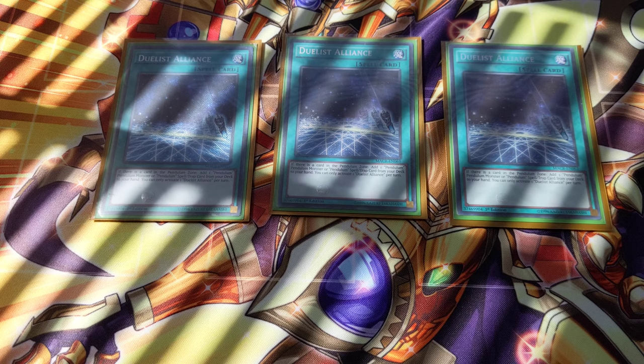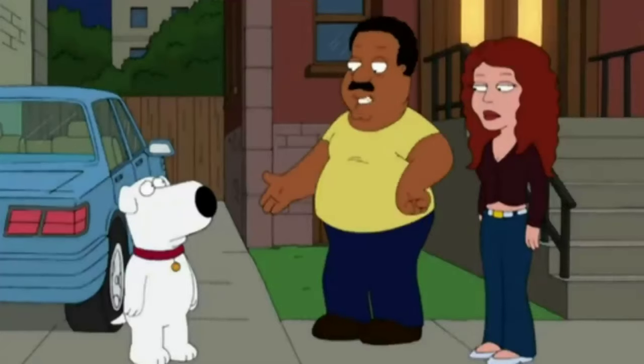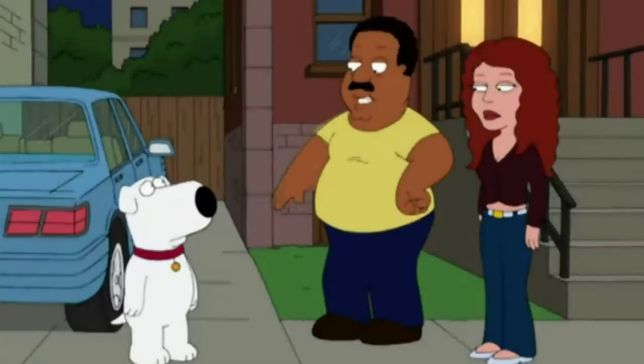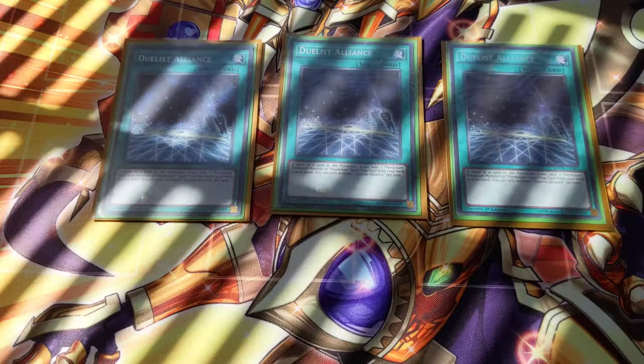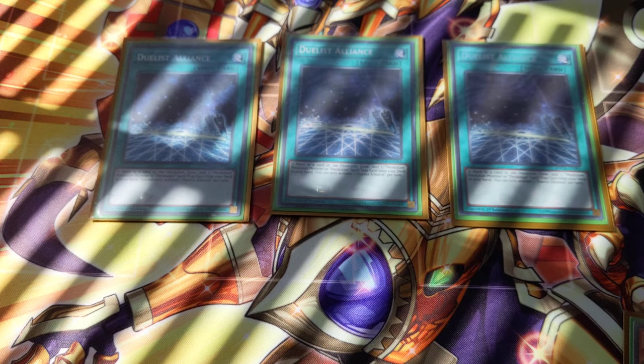Here we have our other key spell, Dualist Alliance. If there's a card in the Pendulum Zone, you can add one Pendulum Monster or one Pendulum Spell/Trap card from your deck to your hand. You can only activate one Dualist Alliance per turn. This allows you to search Pendulum Core, Soul Pendulum, Extra Pendulum, Odd Eyes, Odd Eyes Pendulum Dragon — essentially your entire deck. Can't state enough just how busted this card is in a Pendulum deck. You play it at three. No debate.